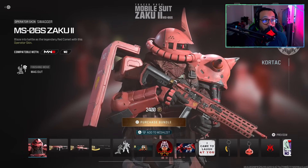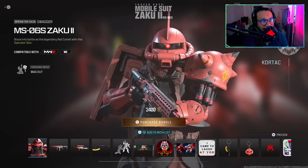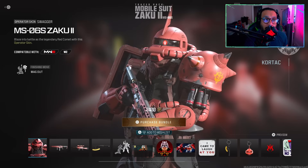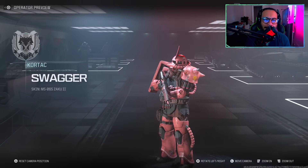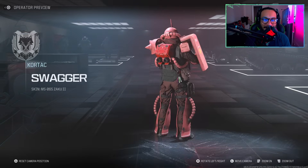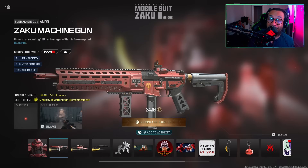First up, we got an operator skin for Swagger — it's called MS06S Zaku 2. It says: blaze into battle as the legendary Red Comet with this operator skin. Here's the full 360 — this is a big fella, and I don't know why he needs a scarf, but there you go, he's actually wearing a scarf.